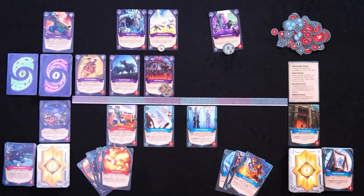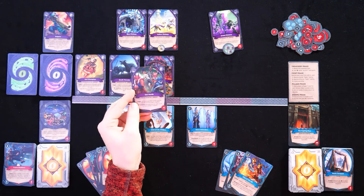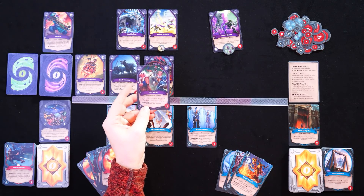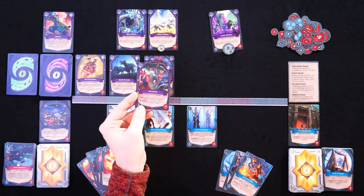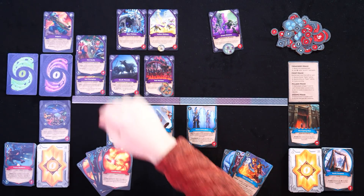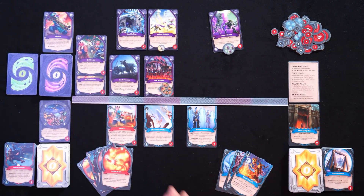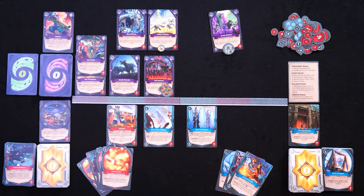The treachery phase represents the unknown — the idea that we may have perfectly planned for X, Y, and Z, but we reveal this card and now we have a treachery effect. The boosted monster — the leftmost monster because the symbol is on the left — gets plus two attack plus zero for each of their neighbors. So that creature over there is going to get plus two attack for its one neighbor, which is not the bestest, not the worstest.